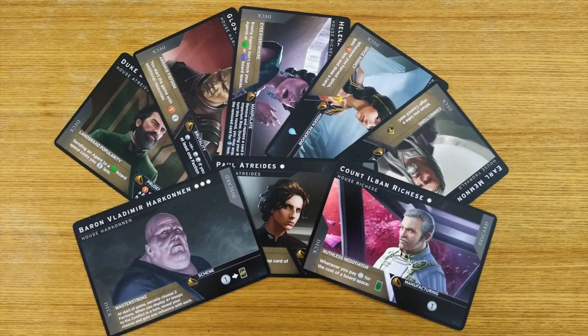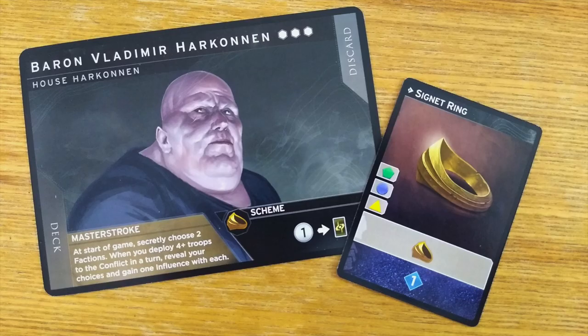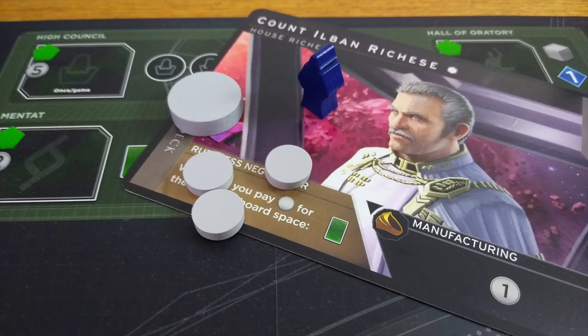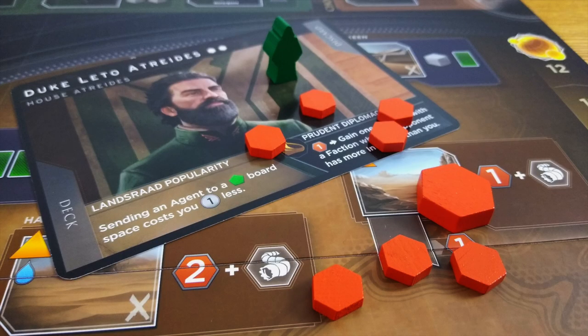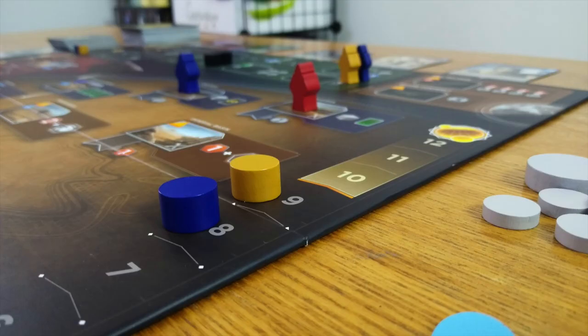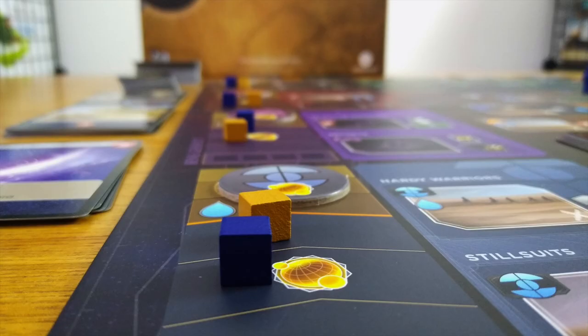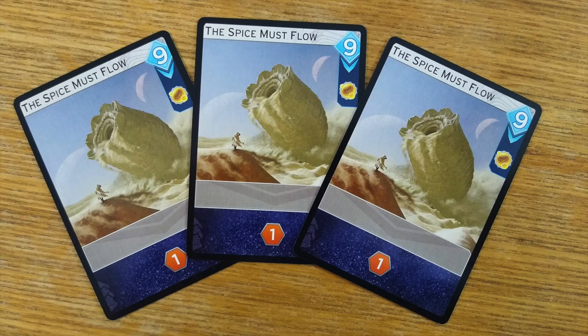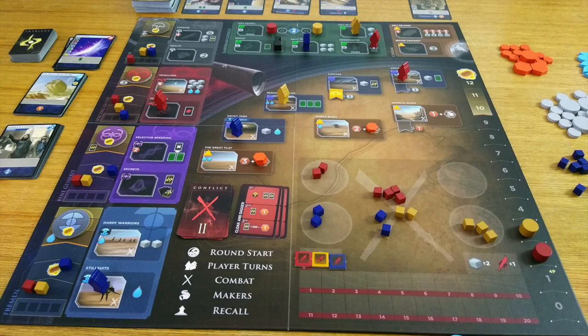The big point of variability here are the leaders. Each leader has a unique, innate power, as well as another power that comes into play every time you play your Signet Ring card. They aren't perfectly balanced, but none of them are particularly game-breaking, and we have found that they all drive your decisions in different ways. There are also a lot of different paths to victory, which is interesting for a game that hinges on so few points. You need to do a little bit of everything, but it's viable to focus more on military or politics, or just try and get lucky with intrigue cards, or build a solid card engine and just buy yourself some points. That's not to say that the game will change drastically each time, but there's more variability than you might expect.